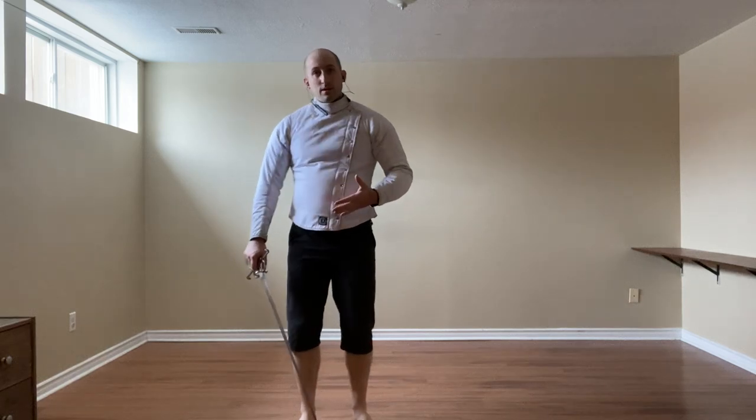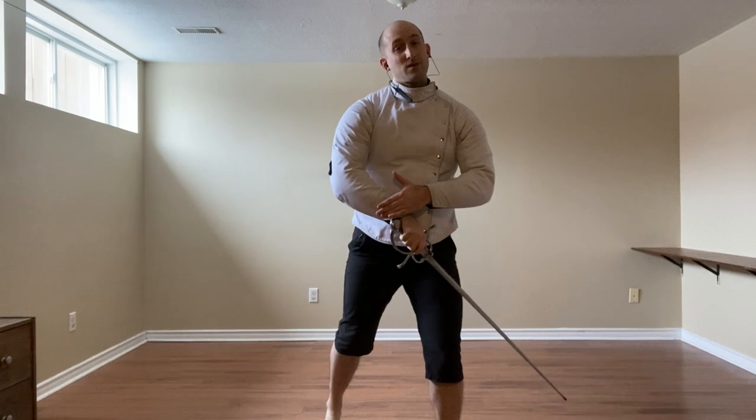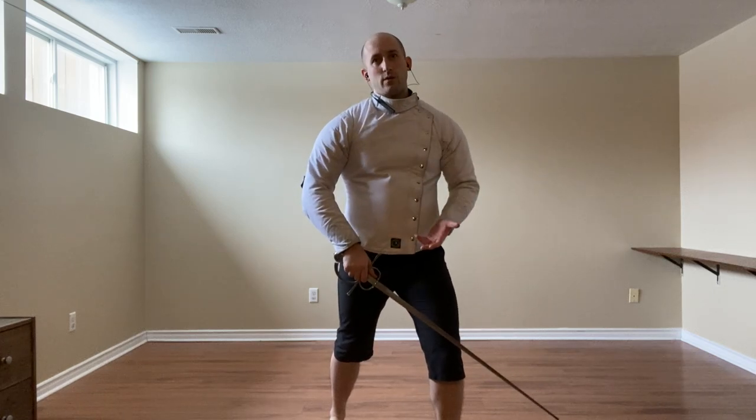While dealing with an Imbrocata, the first thing I can do is defend with the false edge, and then throw a Riverso to the hand because it's going to be quite exposed. The head is not available, like we were hitting before — I'd have to go through their arm, through their wrist.